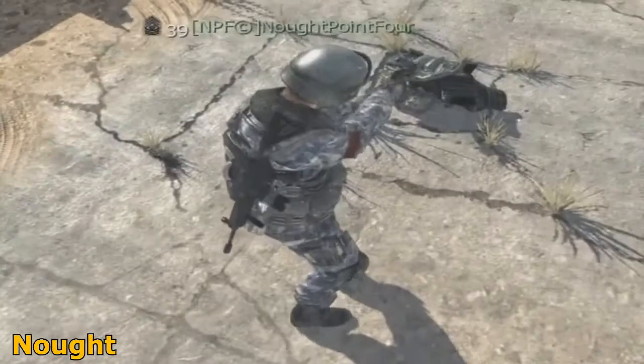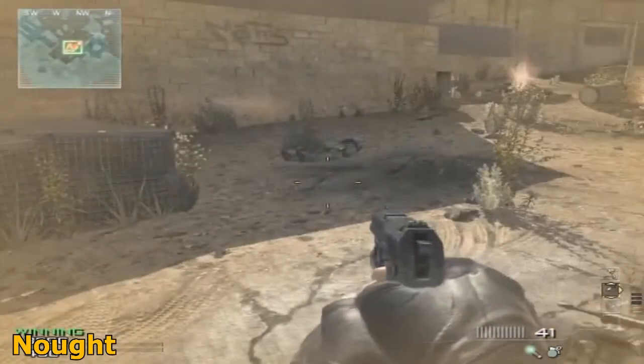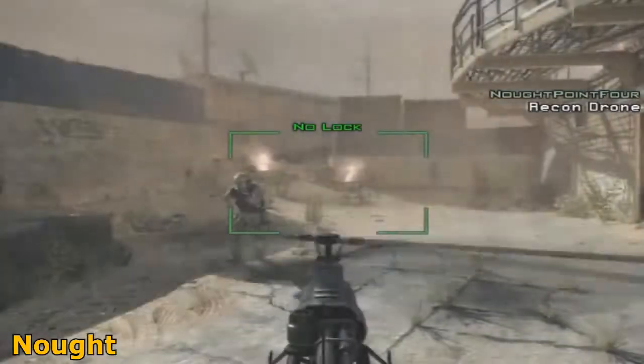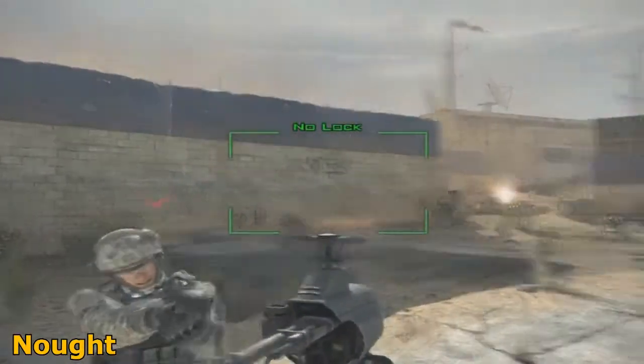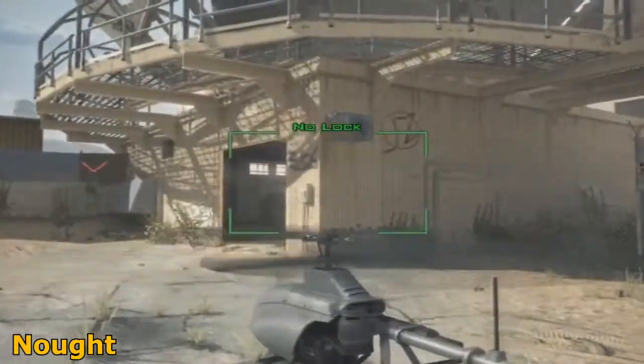What's up guys, it's Noor here. Today I'm going to be showing you a brand new glitch found by me — this is to basically get a ballistic vest on your recon drone. I'm not sure if you can do this on any other killstreak, but it does double the amount of health you get on the killstreak. As you can see, this is the first time I do it and this recon drone does not have double health — there is no ballistic vest around it.